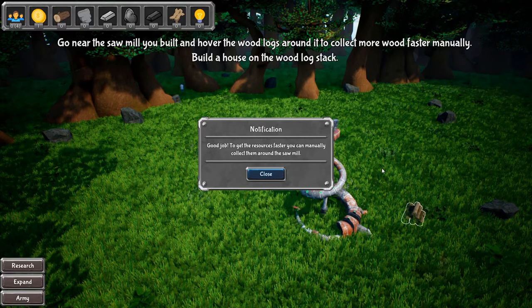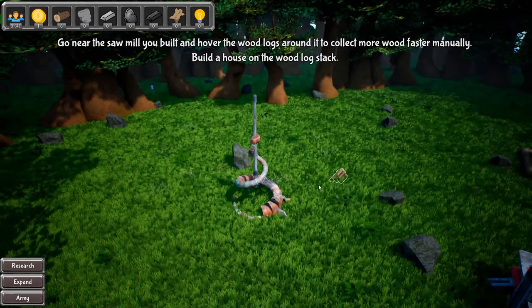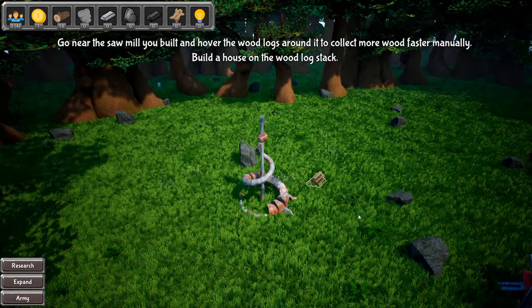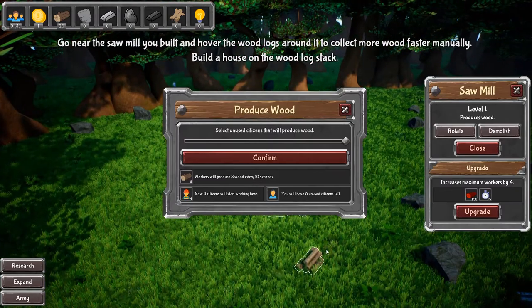Good job. To get the resources faster, you can manually collect them around the mill. Changes confirmed. How am I supposed to click them that fast? It's ridiculous. They're too fast. I'm not that good of a clicker. I can't click that fast, I'm sorry.